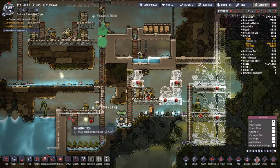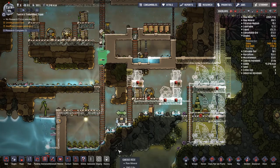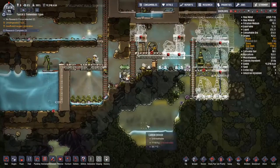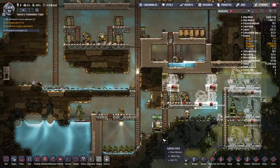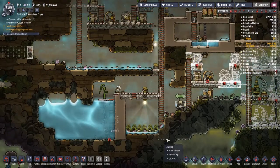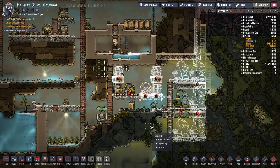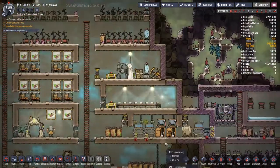With some focus on the secondary water line, that means we get the water sorted out. I also think we should put a switch on that little water pump. There's so much polluted oxygen that I put down another two deodorizers around the actual algae distillers, because they really need it - to turn the polluted oxygen into clean oxygen. Slime lung has got to be dealt with.